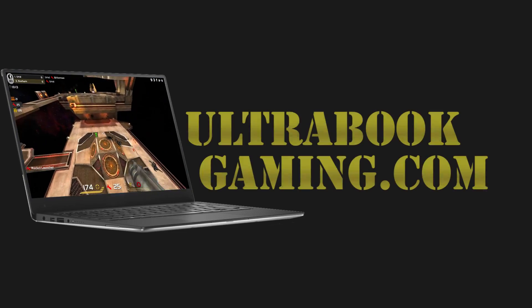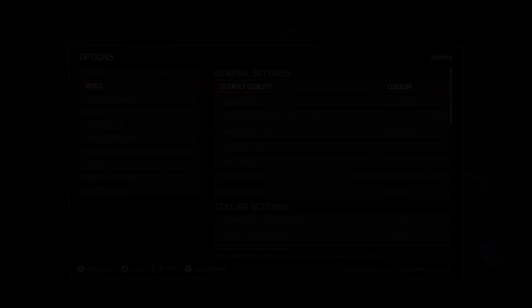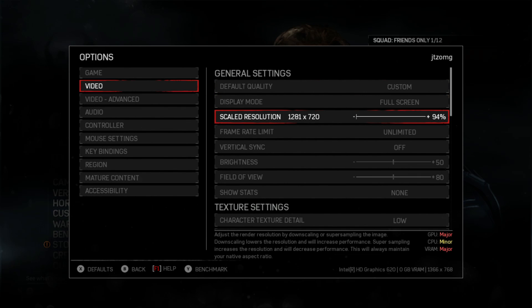Hi, I'm James and in this video I'm taking a look at Gears of War 4 running on Intel HD 620 graphics on the Core i3-7100U Kaby Lake processor.